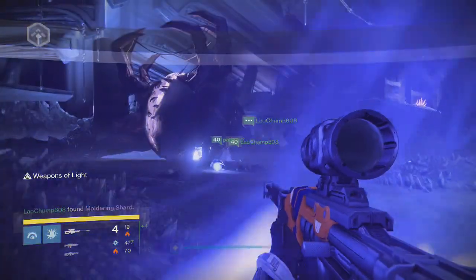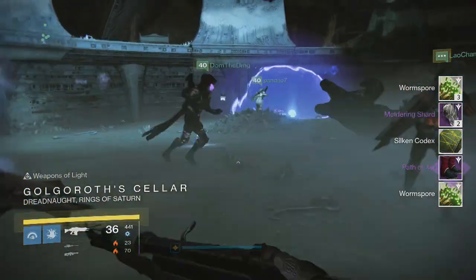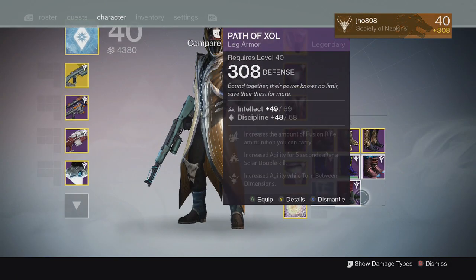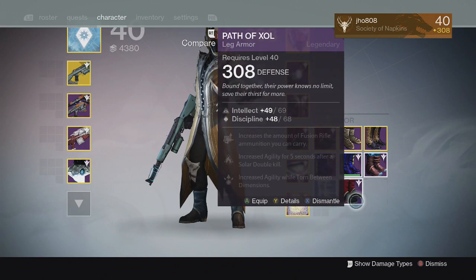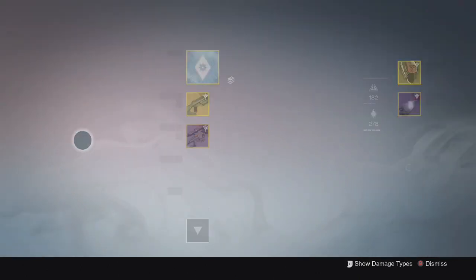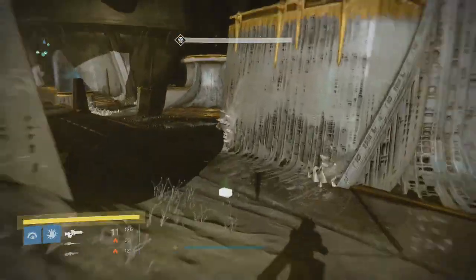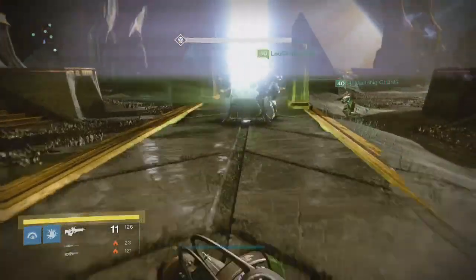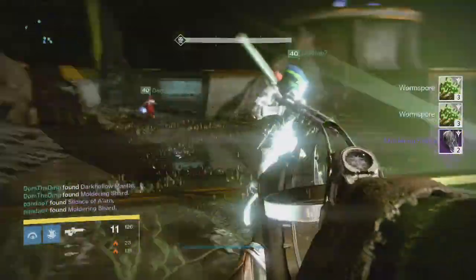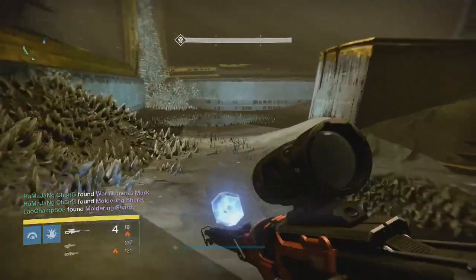Going into the Golgoroth checkpoint for my Warlock, we finally get a piece of gear: the Path of Zola boots. My highest was 307 and the one I got was 308 — slightly better. Hoping for some 320s this Friday going into hard mode. At the Deathsinger checkpoint, nothing but Shards again. All I got was the boots from Golgoroth and pretty much just Shards the rest of the way.